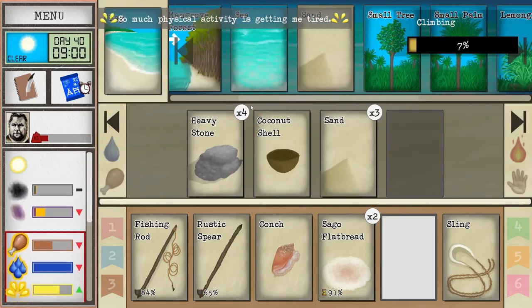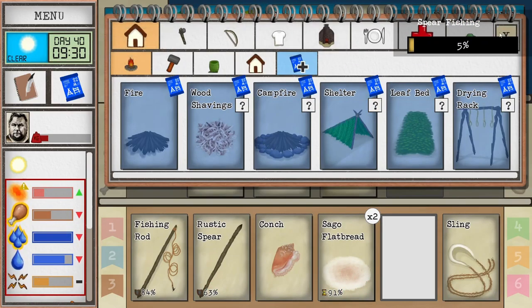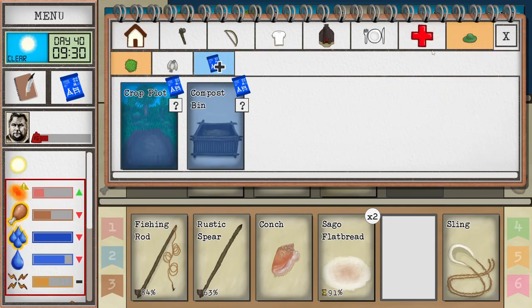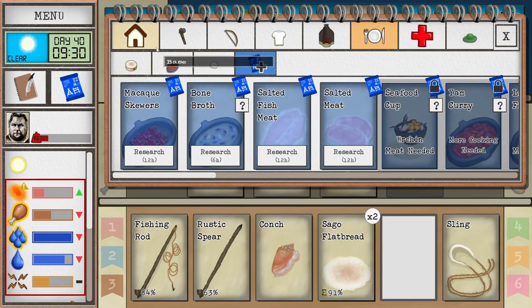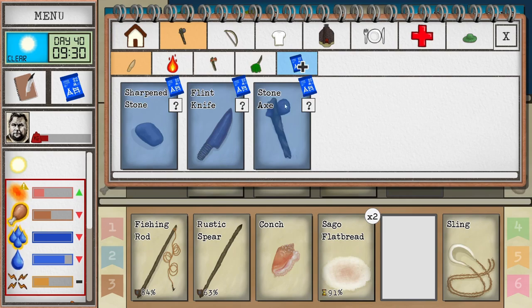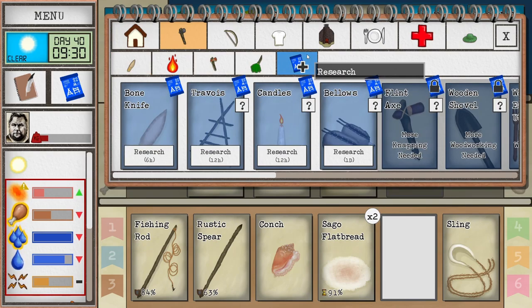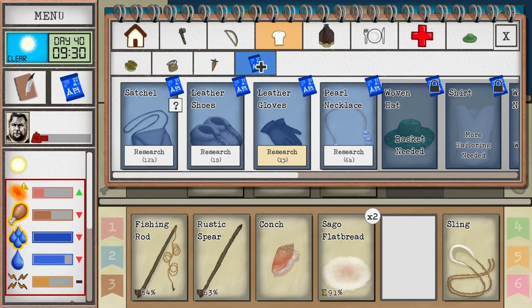Ouch, pain — at least we didn't break anything. The highlands is an exposed place, so we did get a good amount of sun. I didn't bring the sunscreen. Anything else? I think we're just going to research things to research them. Gloves, maybe? We do have a good amount of leather now.